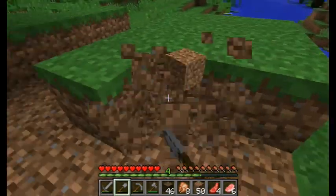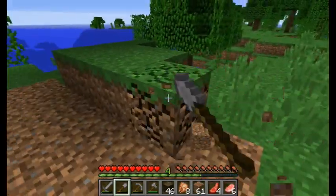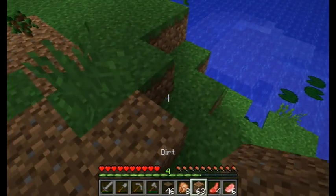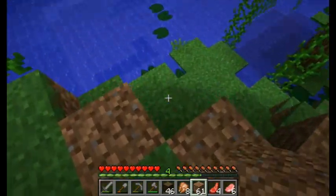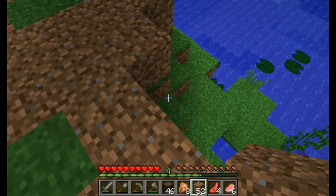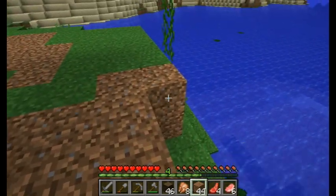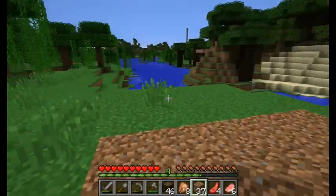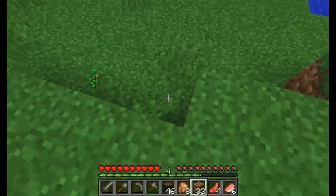With any luck there will be an ocean monument right there. We still have to deal with that carrot issue — zombies drop them, but they're rare drops. Usually you can find them in desert villages and other villages too. It's not going to be the prettiest thing you'll ever see, but it will work. We'll secure it up afterwards, but for now this will be just fine.